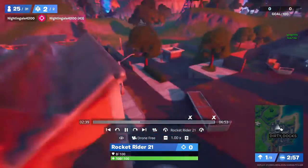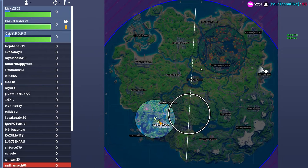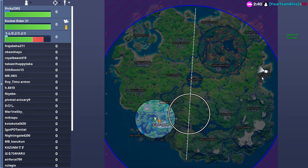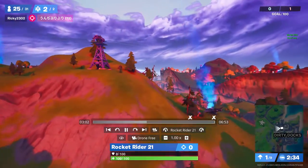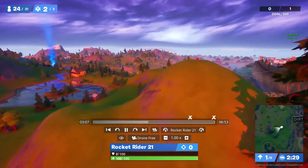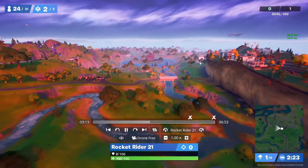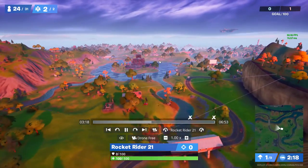I think that's all 10 cakes. Let's see what we covered: Doom's Domain, Sweaty Sands, Holly Hedges, Slurpy Swamp, Weeping Woods, Misty Meadows, Lazy Lake, Retail Row, and Dirty Docks. Wait — there's one left. Salty Springs! I forgot about Salty Springs. In the little plaza area where the four houses are grouped up, there's a cake right there.